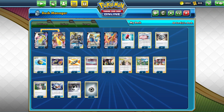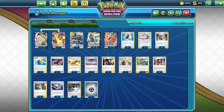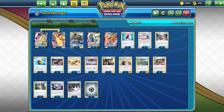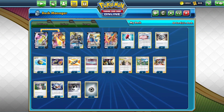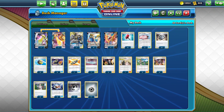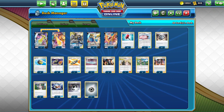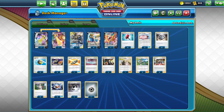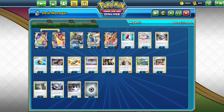Lucario and Melmetal is a deck I've held off playing for a very long time, mostly because whenever I try it, it always goes horribly. I just never draw into what I need — I Intrepid Sword multiple turns in a row and never get anything. But with the release of Vivid Voltage, there's a ton of brand new cards that make the deck better, so I thought what better time to actually try it out.